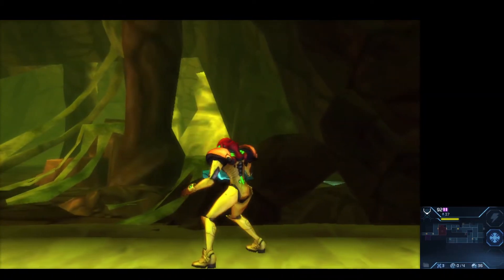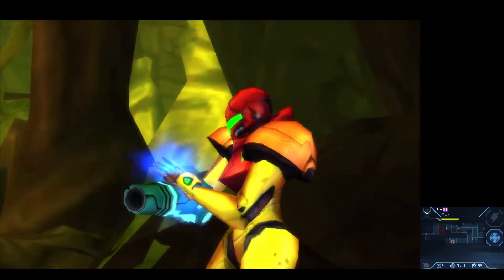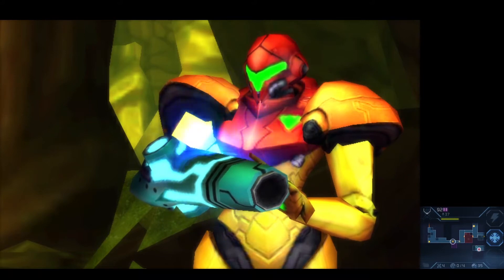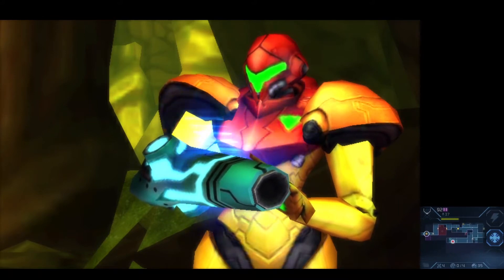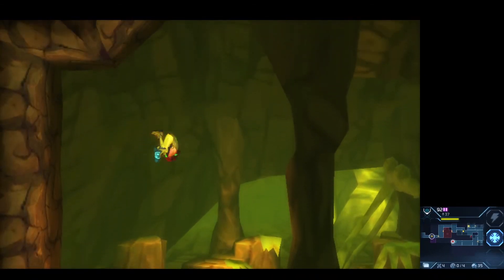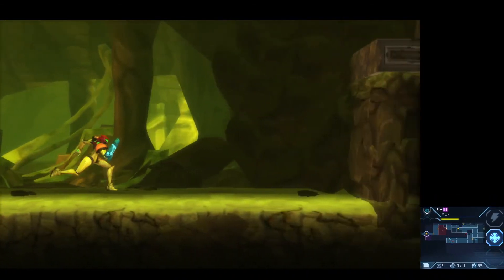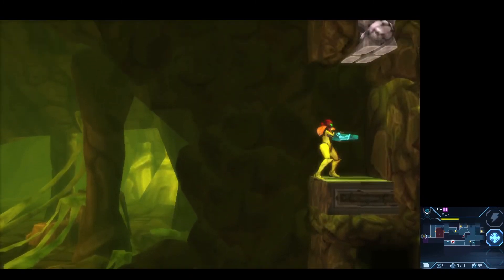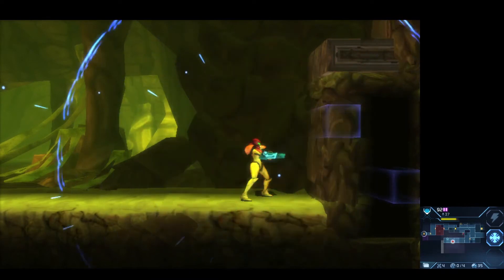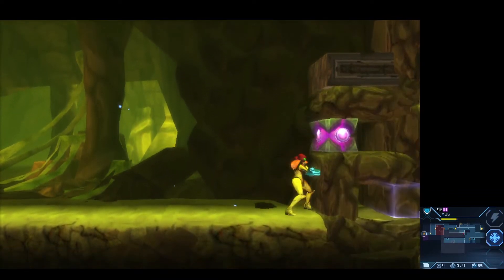I'll take that. And look at that — the game is even nice enough to tell us, 'Hey, you found enough DNA, you can actually make the lava recede in the tunnel now.' So now we just have to backtrack. I think right here should be an easier way to get there — screw going all the way up there again.